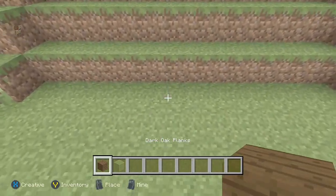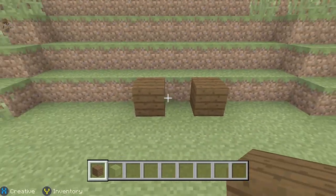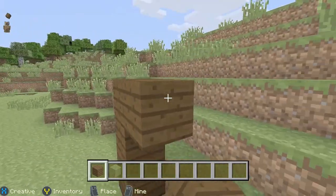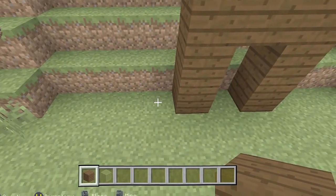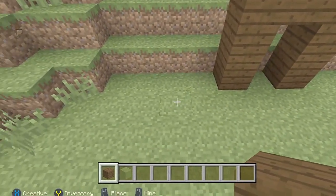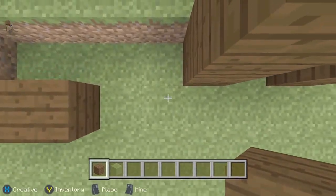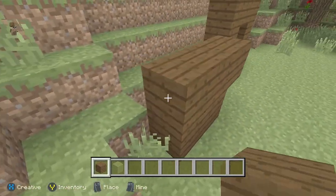We're going to come straight over here in front of this and go 1, leave a block there. This is going to be the door, so we just want a quick doorway. Now we're going to come over here and leave 1 block and put 1 there, so it's 2 like this. And this is just the window that we're making.